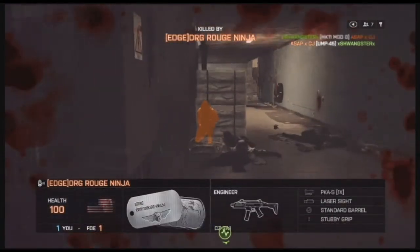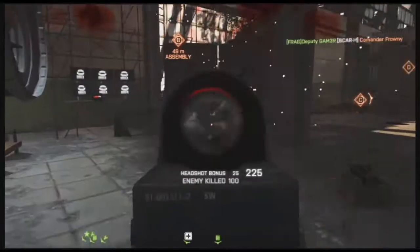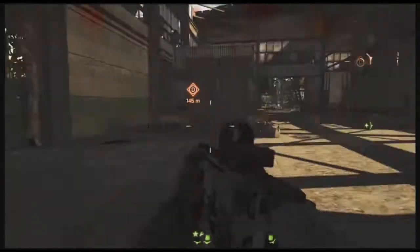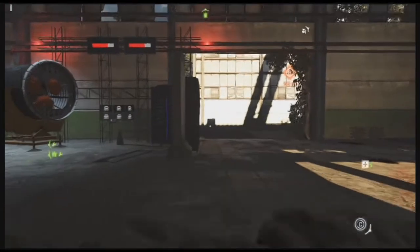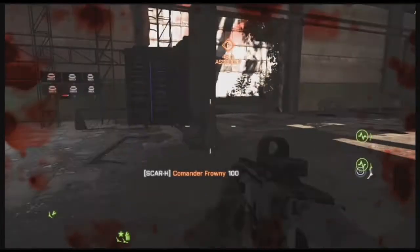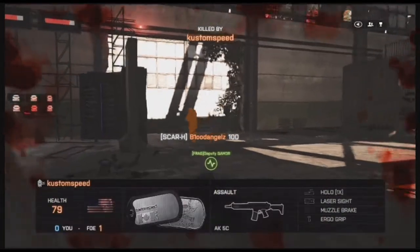If you try to manage the recoil with anything other than just pulling down the stick, it's not going to happen. If you think putting an accessory on this weapon — such as a heavy barrel — is going to help, it's not. All it's going to affect is the range at which it starts hipfiring. If you want to hipfire with this weapon, you'll get about as accurate as aiming down the sights in close quarters. On a far map shooting at far distances, you're not going to enjoy this weapon as much.